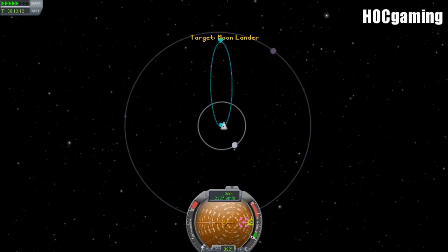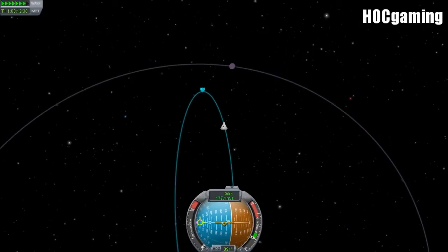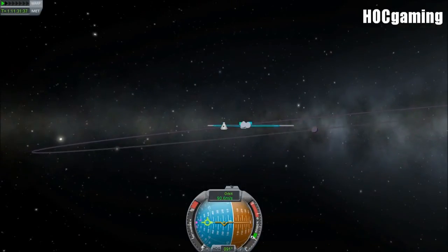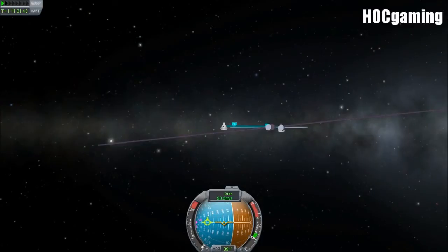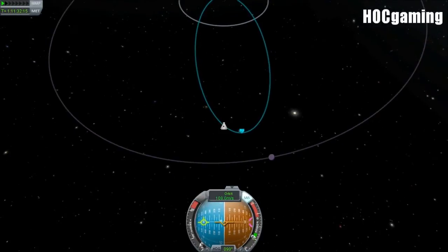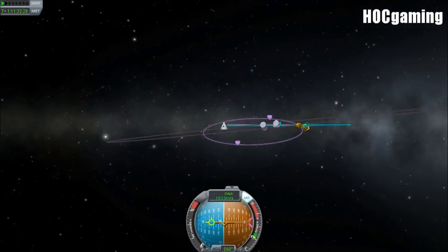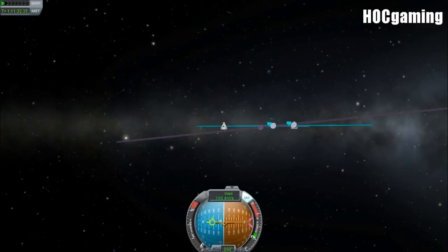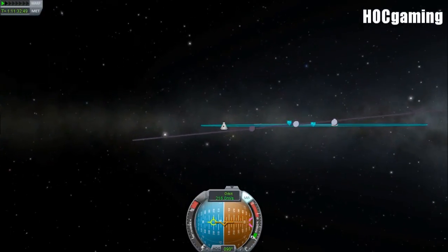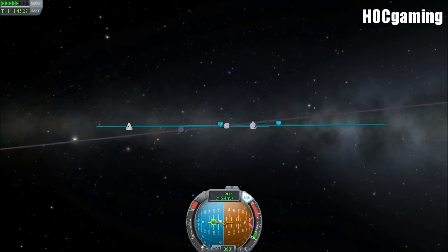If you are in a situation where you have got an encounter immediately, just keep watching and carry on as if the next approximately a minute of the video never happened. We want to burn retrograde until our apoapsis is down at a lower altitude than the orbit of Minmus. One problem you might notice is that our inclination isn't correct, meaning we're actually above Minmus' orbit. So before changing our inclination, we're going to burn more retrograde at 90 degrees, trying to increase the size of our orbit to be comparable to Minmus' orbit, just to help us with rendezvousing.